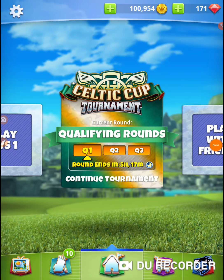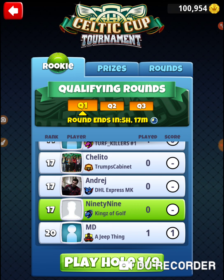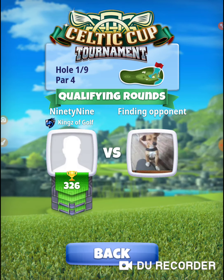We're in the Celtic Cup tournament on my 99 account. I've got some low-level clubs here, higher than tour four. I have no idea — Golf Class Notebook doesn't have all these up yet because these are all brand new holes. My notes from my main account used a Big Topper, and I've been using a Big Topper in it.